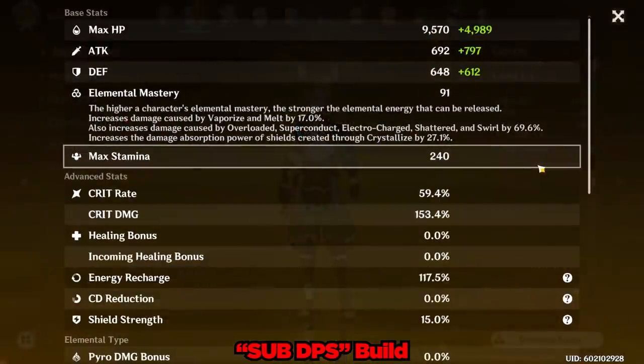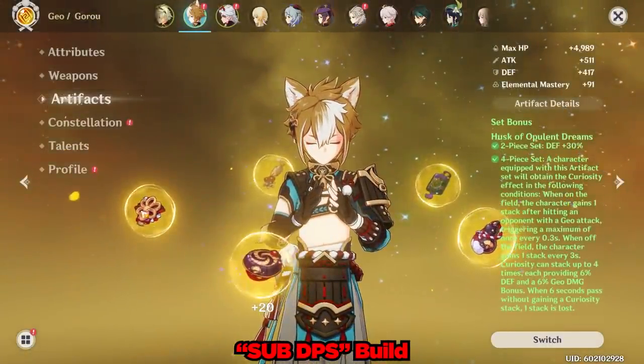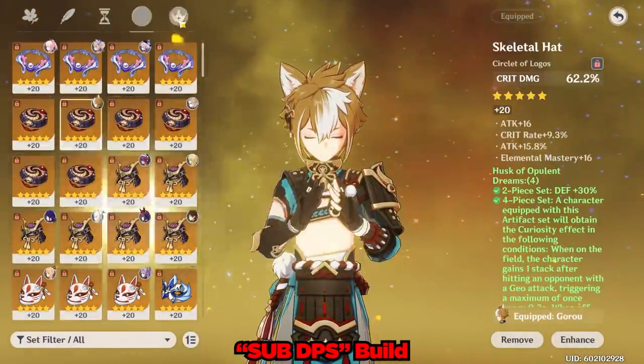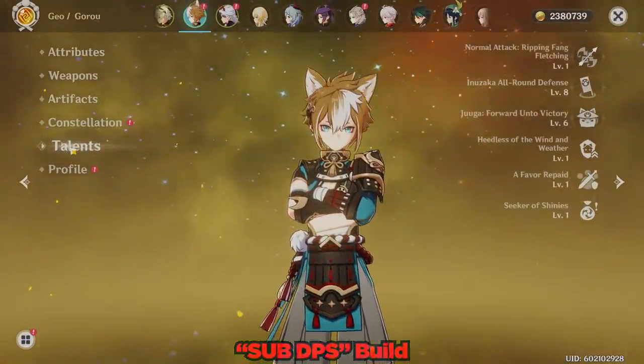This build is focused on crit rate and energy recharge to maximize his support capabilities. The next build is a feeble attempt to make him do damage with a 4-piece Husk of Opulent Dreams. I use a few different weapons for the damage showcase portion. He is at Constellation Zero throughout this video, and his talents are at 1, 8, and 6.